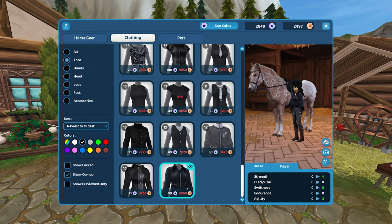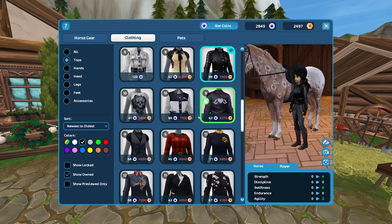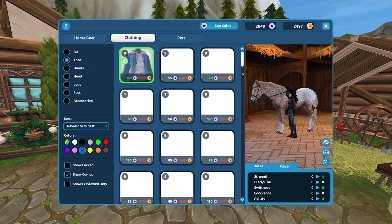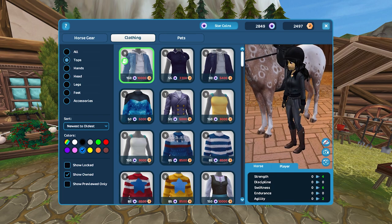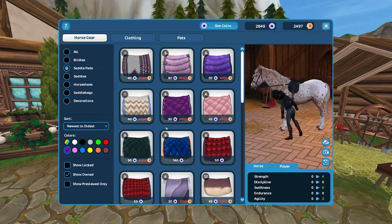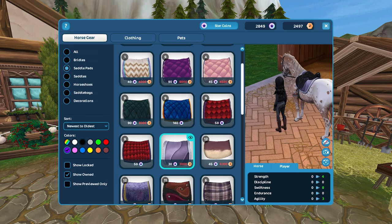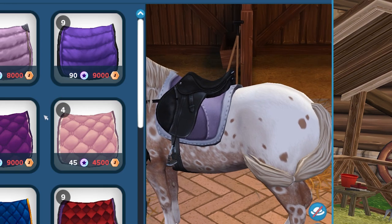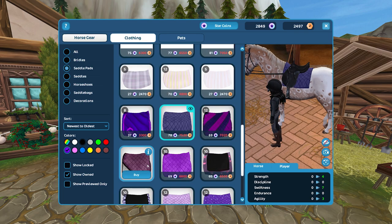I searched these up on Google as well to see what it could make of the description. The jacket is kind of similar to what came up — not perfectly, but kind of. There's a blue t-shirt option but you can't really see it under the jacket anyway, so I feel like that works. I haven't yet got the saddle pad — wait, this is pretty! How have I never seen this before? Purple street saddle pad! It looks kind of fluffy, though maybe not quite fleece.